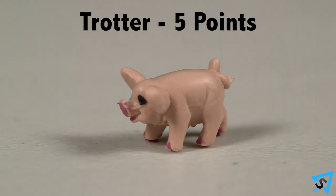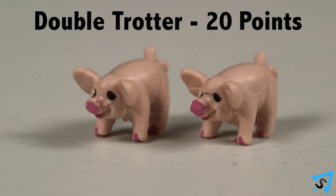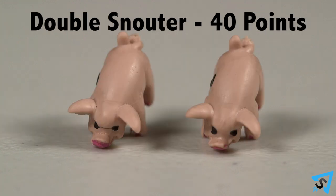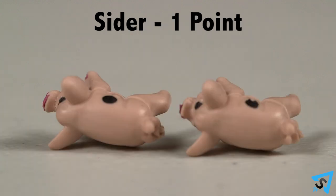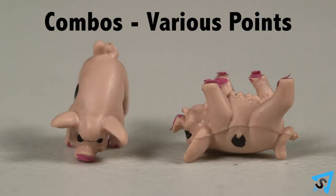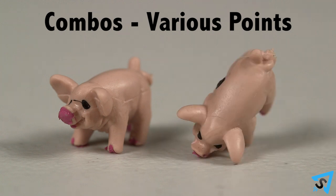Trotter: 5 points — one pig lands on all four feet. Double Trotter: 20 points — both pigs land on all four feet. Snouter: 10 points — a pig lands on its snout and two front feet. Double Snouter: 40 points — both pigs land as snouters. Sider: 1 point — both pigs land on the same side, either both lying dot side up or unmarked side up. Any mixed combo: add the combined scores together.